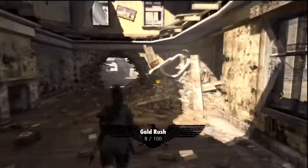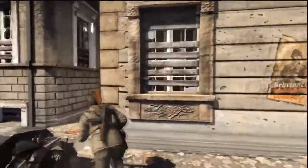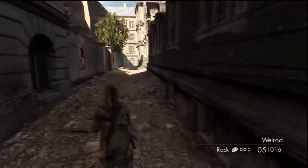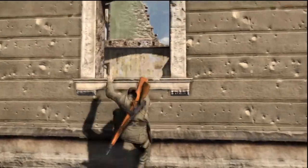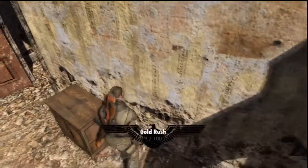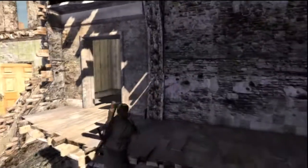This next one takes a long time to get to. From where you plant the bomb, run all the way down this whole alley and you'll come across a building with windows you can jump into towards the end. Jump into the window and the gold bar will be sitting right down here behind this little box.